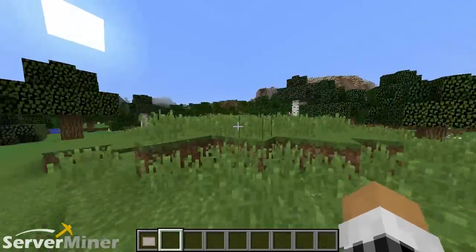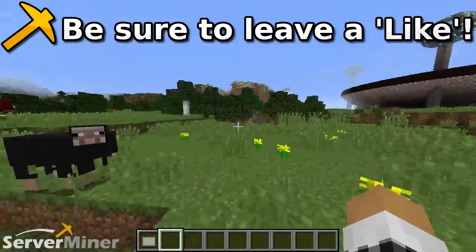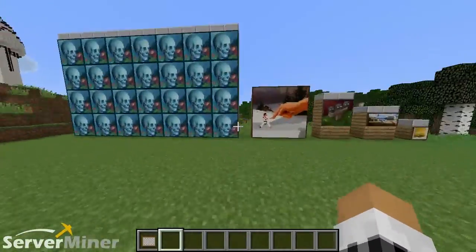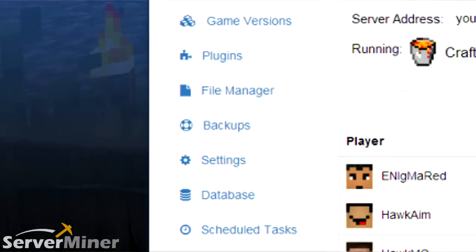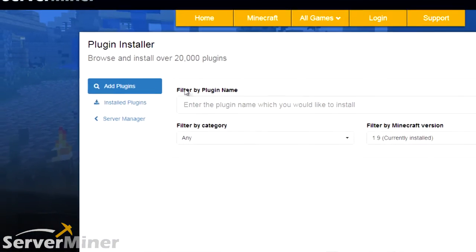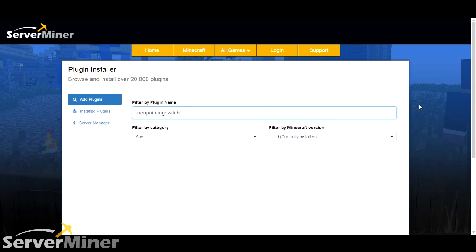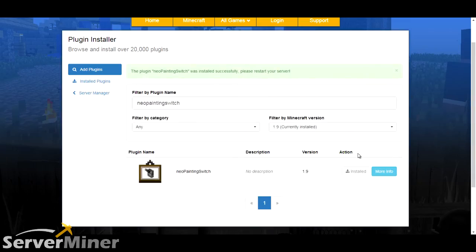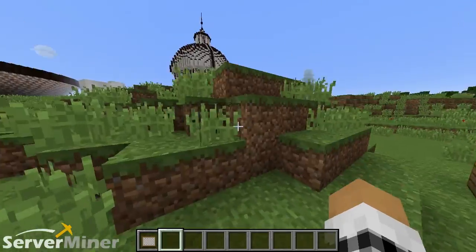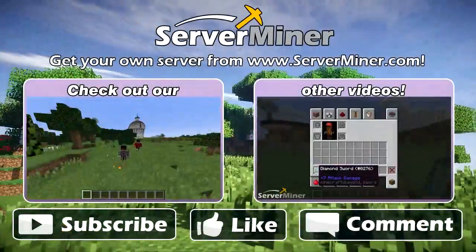That pretty much sums up the entire plugin. If you guys enjoyed, please be sure to leave a like, comment, and subscribe. To install this plugin on your server, all you have to do is get a server, go into your control panel, click on the server you want, and go to the plugins section on the left-hand side. Type in 'Neo Painting Switch' — one word — click install, restart your server, and then you can decorate your whole server like a nut job. We hope you guys enjoyed, and we will see you in the next ServerMiner plugin review. Peace out, dudes. Later.